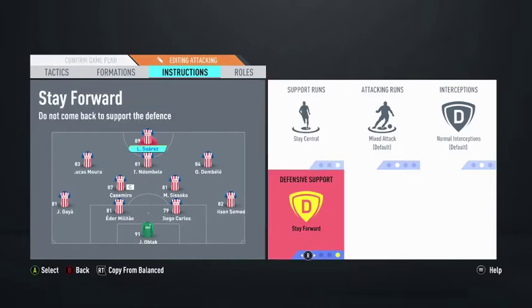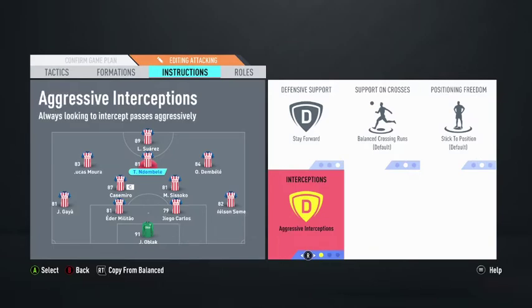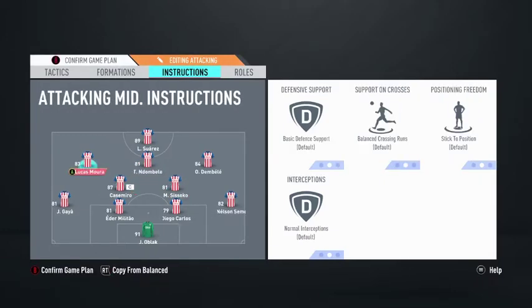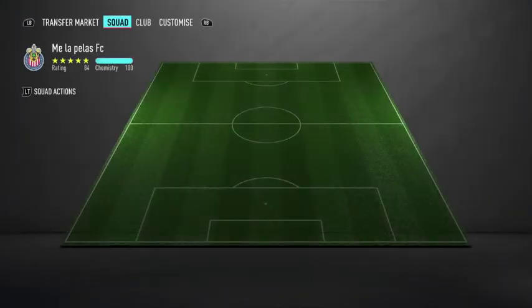I do that because you need defensive support — it's a defending formation as well as an attacking one and it will help you improve your defending. For my striker I like to put stay central, because he's your only striker. Stay forward for the CAM — I like to support him. For the wingers I go support to defense-attack, but mostly attack. This is how I play. Let me show you guys gameplay to see how it looks in game.